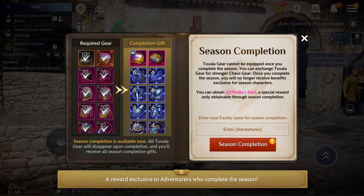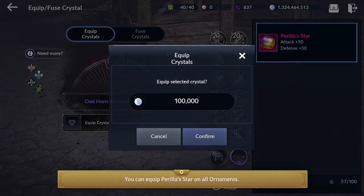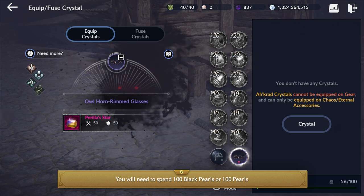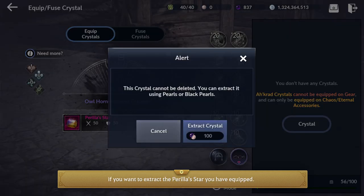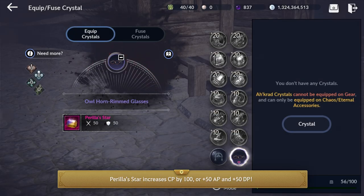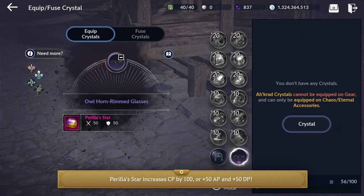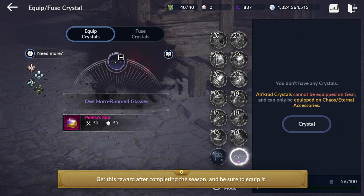Here is a reward exclusive to adventurers who complete the Season. The special reward is Perilus Star, an item you can equip on Ornaments. You can equip Perilus Star on all Ornaments. You'll need to spend 100 Black Pearls or 100 Pearls if you want to extract the Perilus Star you have equipped. Once equipped, Perilus Star increases CP by 100, or plus 50 AP and 50 DP. Be sure to equip it after completing the Season.